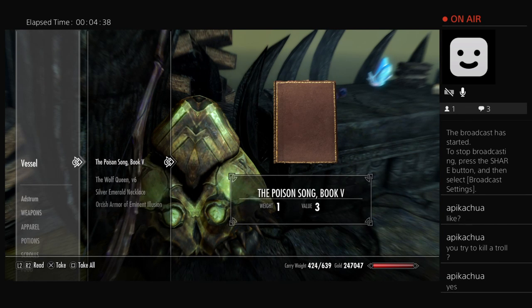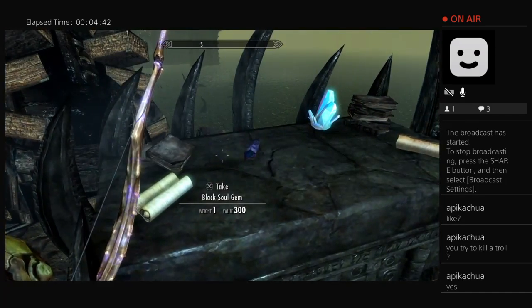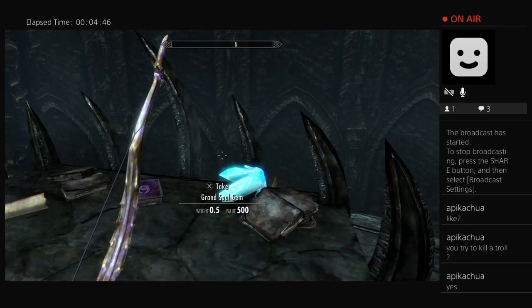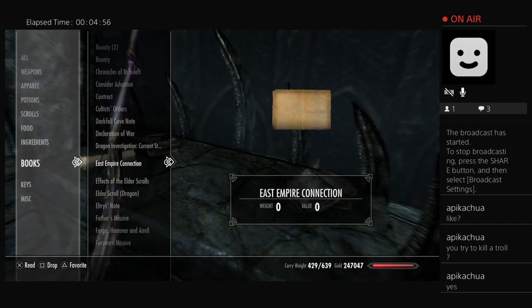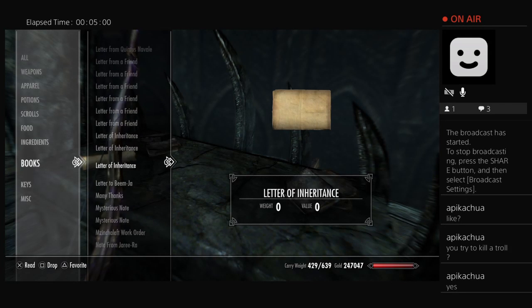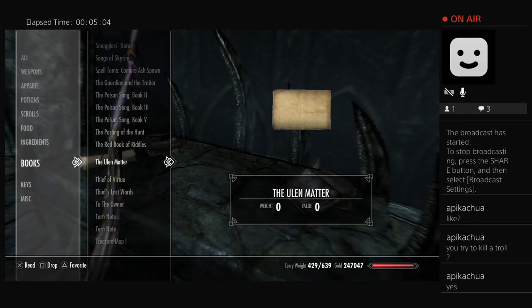Book two, book three, book five. I don't have a conjure ash spawn spell on me yet. It's so cool. I gotta go try this on other things that move in the game.